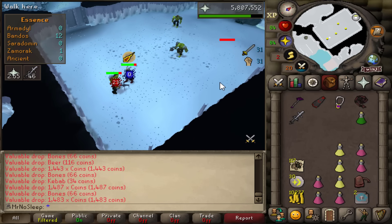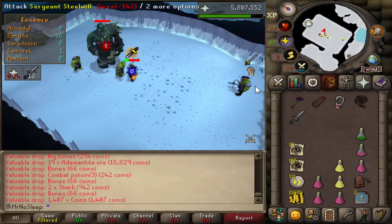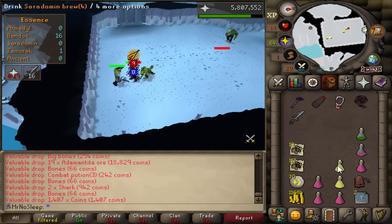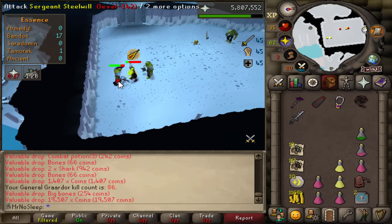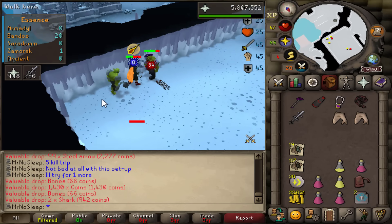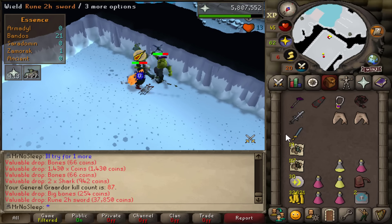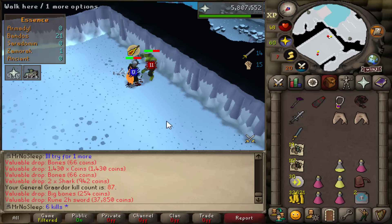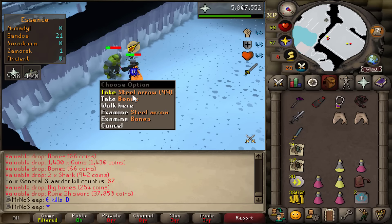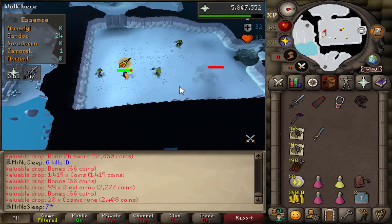The normal drops from Bandos aren't really that bad, especially if you're going to be camping here for 24 hours. We're getting a lot of adamant ore and coal, and from the minions we're getting consistent nature runes, cosmic runes, and a ton of steel arrows. We'll be picking all these normal drops up and saving them for the price check at the very end. My first trip went very well — six kills with the Bandos godsword special attack coming in clutch, lowering Bandos's defense so I can constantly hit him with my tentacle whip.